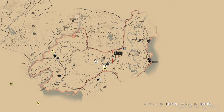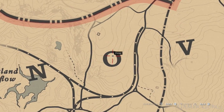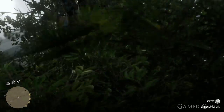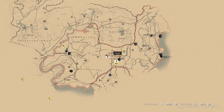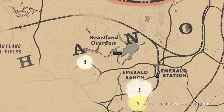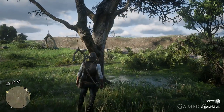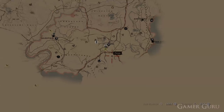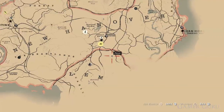Number fifteen can be found straight in the center of the letter O in New Hanover. Number sixteen can be found on the south bank of the Heartland Overflow. Number seventeen is going to be directly south of the Emerald Station, just below the train tracks.